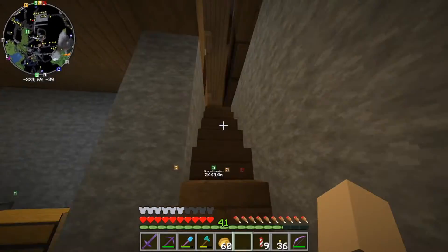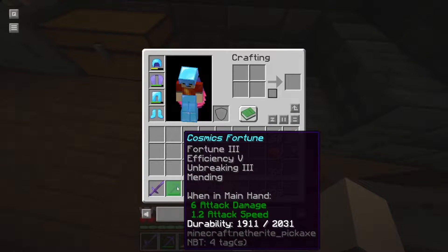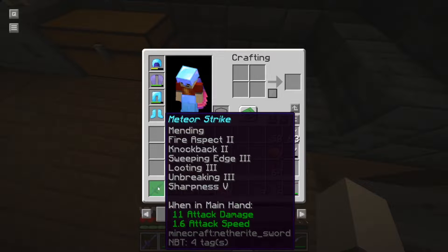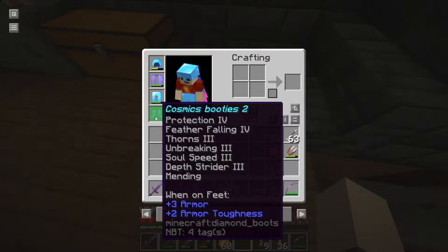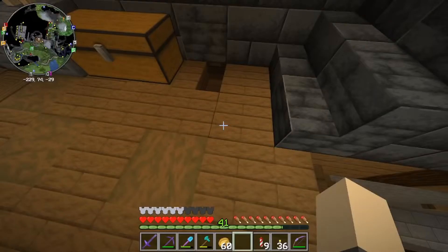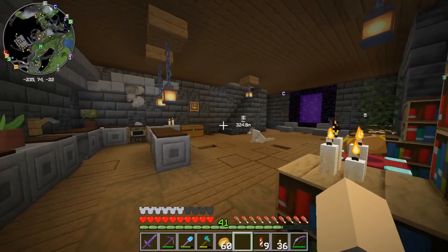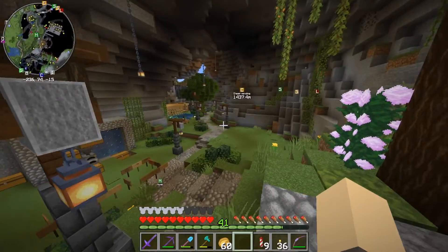I have a bunch of cool gear - I've also lost a bunch of cool gear. This is my maybe fourth netherite pick and my second netherite sword, which is a god sword, which is cool. I also have god boots - I've named them 'cosmic booties' - and I've probably lost four sets of these, so that's exciting.